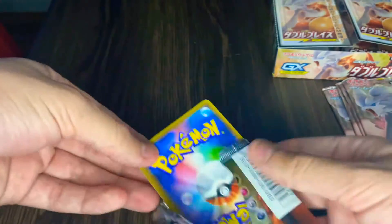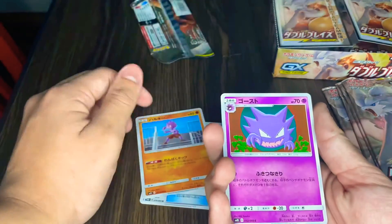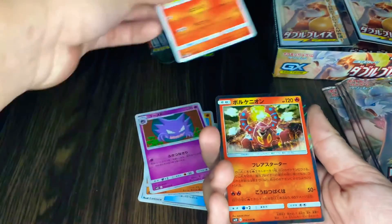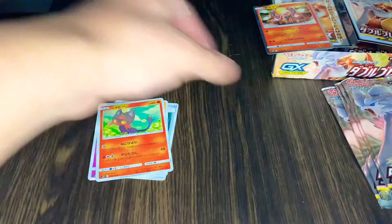We'll still get it though. Let's see what's the one in the front. Trainer, Haunter, Lickilicky — I think, I forgot the name — but I know he's a legendary. We'll put him up here for now. All right, second pack.